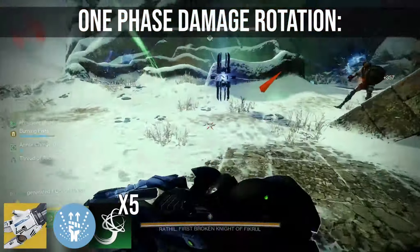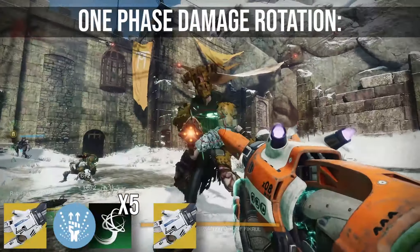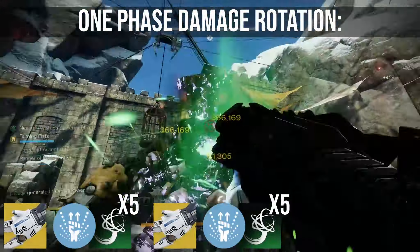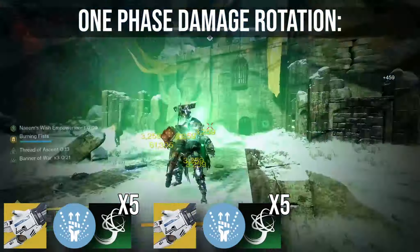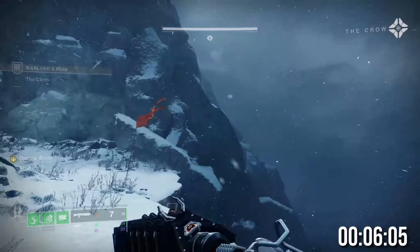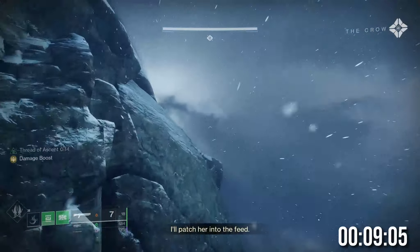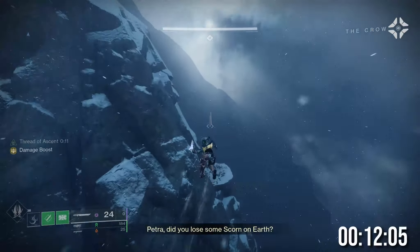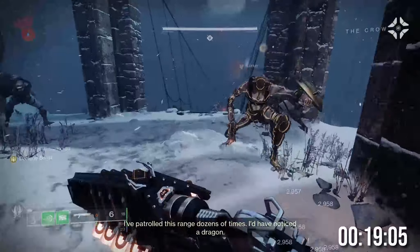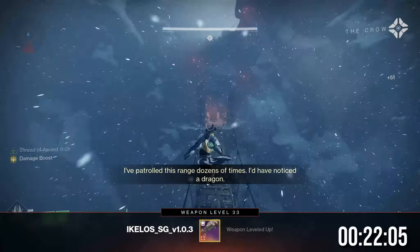The damage rotation here is simple but requires practice to execute correctly. Miss the grapple point and it's probably a 2-phase minimum. But the aim assist on the grapple point after first connection is very generous. Here's the rotation you should use: first apply Tractor Cannon, then 1-2 punch shotgun into a grapple point grapple melee, then repeat shotgun into grapple melee 4 more times. After this, quickly reapply Tractor Cannon, then go back to shotgun into grapple melee until the boss dies. So it's essentially: Tractor Cannon, 5 1-2 punch combos, reapply Tractor, then more 1-2 punch combos. It took a bit of practice, so don't be put off if it doesn't work immediately.